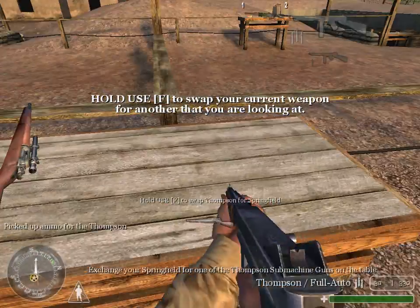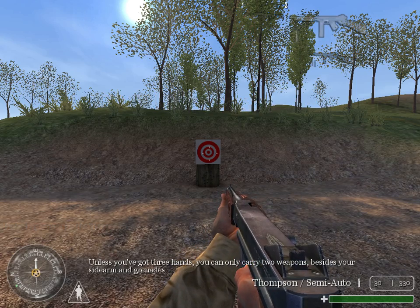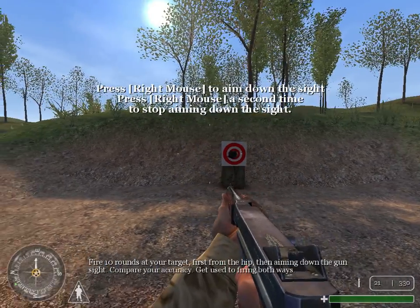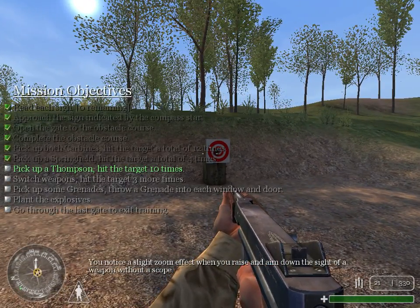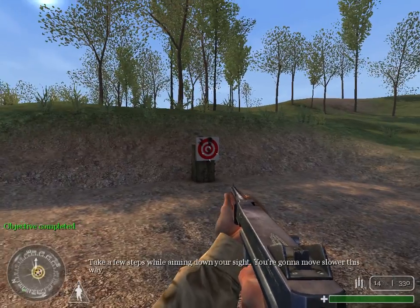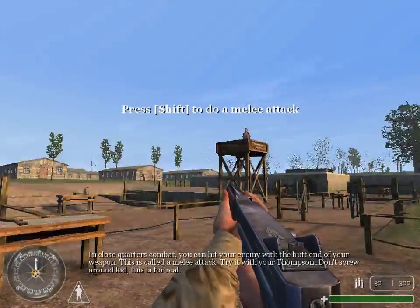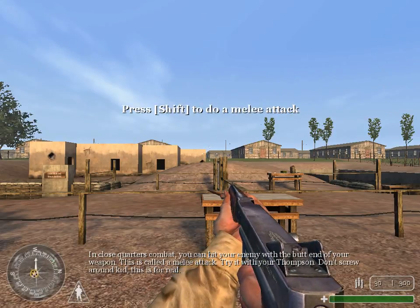All right, Private, move on to the next area. Exchange your Springfield for one of the Thompson submachine guns on the table. Unless you've got three hands, you can only carry two weapons, besides your sidearm and grenades. Fire ten rounds at your target — first from the hip, then aim down the gun sight. Get used to firing both ways. You will notice a slight zoom effect when you raise and aim down the sight of a weapon without a scope. Use steps while aiming down your sight — you're gonna move slower this way. In close quarters combat, you can hit your enemy with the butt end of your weapon. This is called a melee attack. Try it with your Thompson. Don't screw around, kid — this is for real.